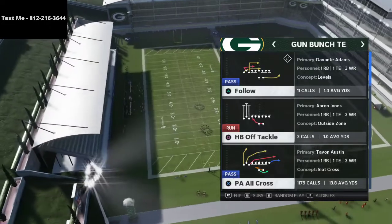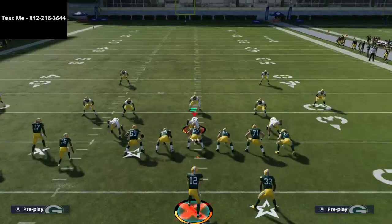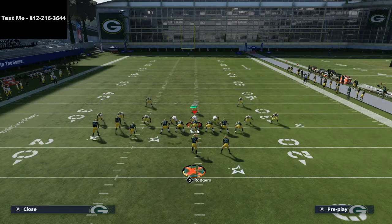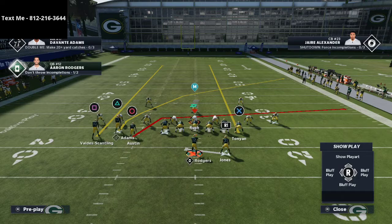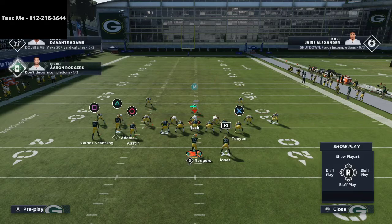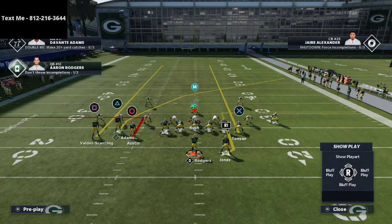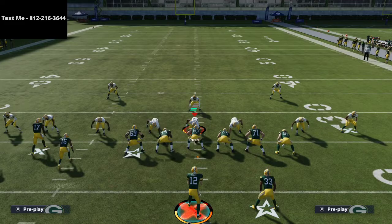If you have any questions about today's video you can text me — my number is in the top left corner of your screen. Okay, so PA all cross — the setup is relatively simple. All we're going to do is streak the tight end and streak square. What I like to do with the running back is run essentially a mesh underneath. I actually think the option route is really effective, so I'm going to put him on an option route, and I'm going to put Tavon Austin on a little out route. I think it helps with the totality of the play because now you have two reads you can hit relatively quickly.